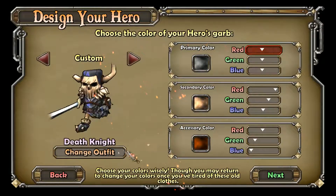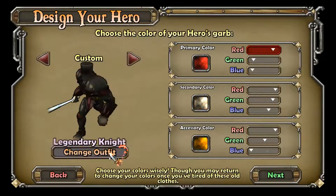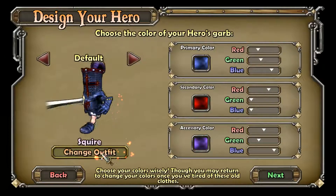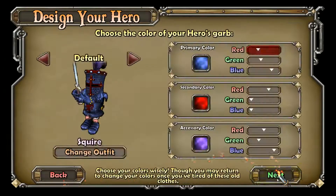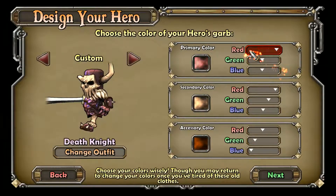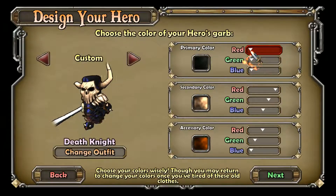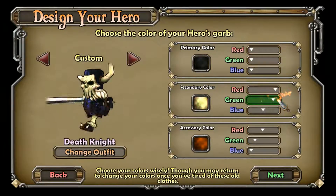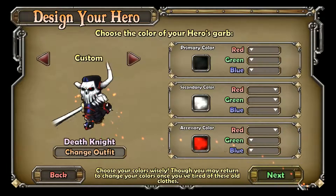I'm going to go with the cool skin. I want to go that one — this one. I like the armor black, the face white, and the accent red.